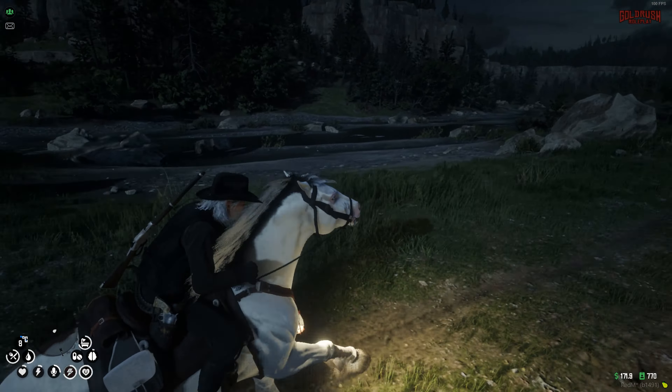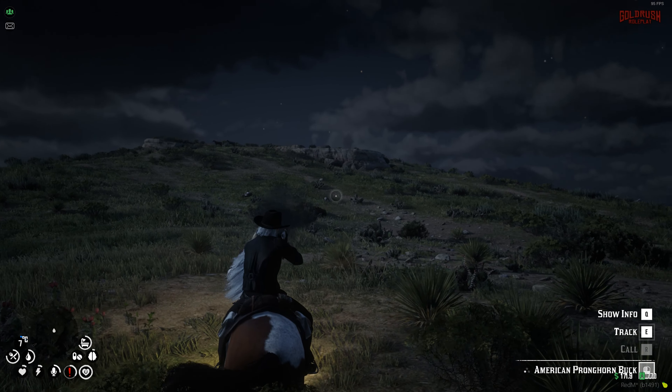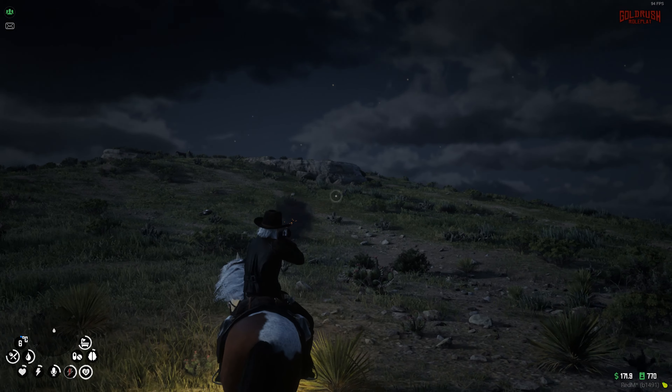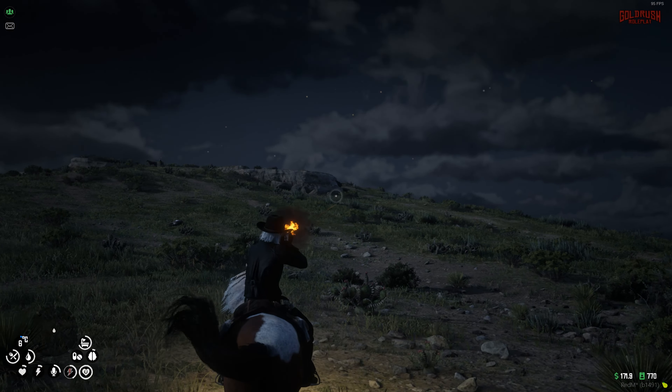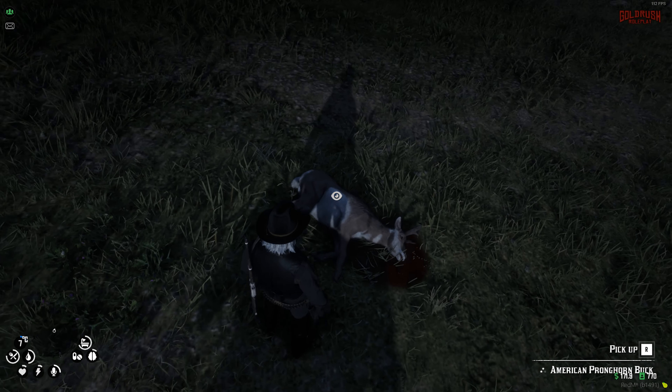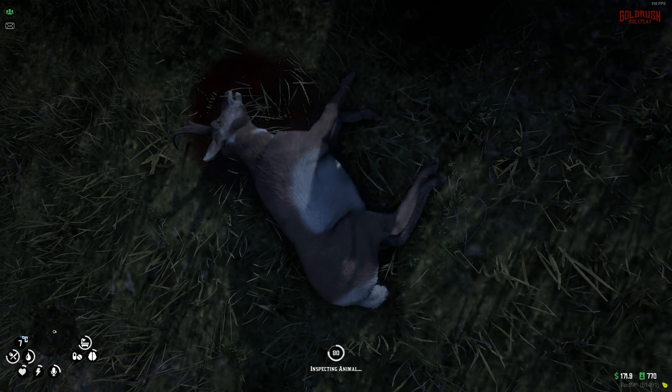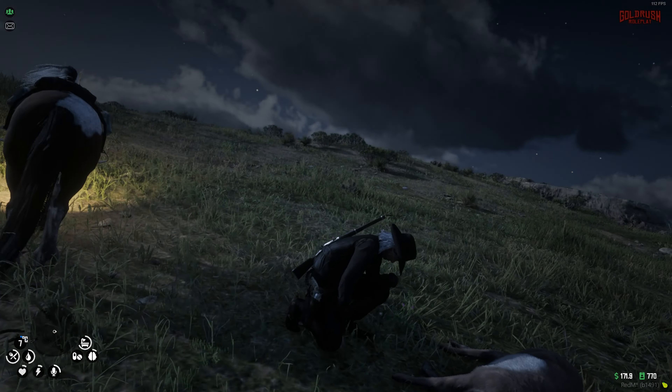Let's go find an animal or two and I'll show you how it works. We've got a couple bucks here so we're going to try and take one down — there we go. To level up your actual hunting system, go over to any animal you've hunted and hit third-eye over it and hit 'Inspect Animal.' You'll get that satisfying noise, then there'll be a short timer and you'll inspect the animal. This is how you're going to gain experience towards leveling up your hunting rank.